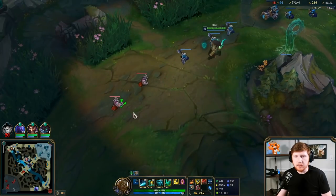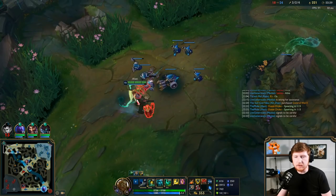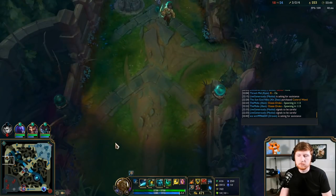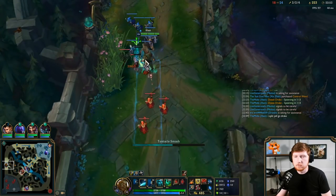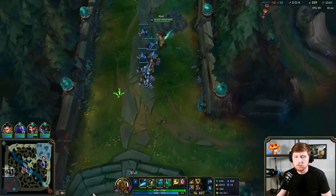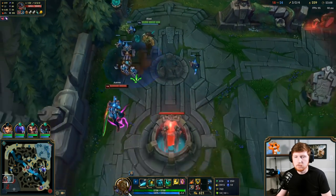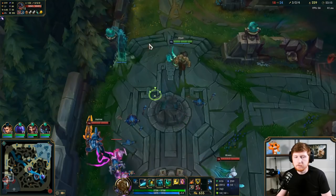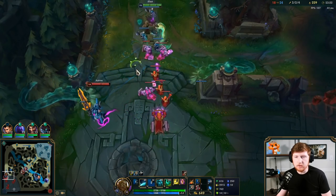There's fighting bot which is good. I'm going to split top, but Drake spawning is going to make it really awkward for them - do they come fight me or do they get Drake? Ocean Soul would be incredibly bad for them if we got it. But they also need to send like multiple people to me. I've got two people here - that's what I want. 20 seconds on Drake, I don't want to die right now. I want to be really careful but I still want to pressure - I don't want them to be able to run to Drake.